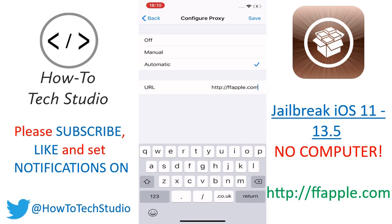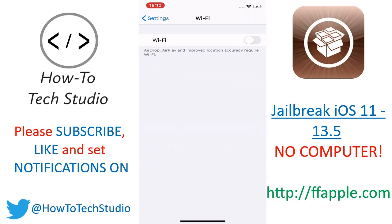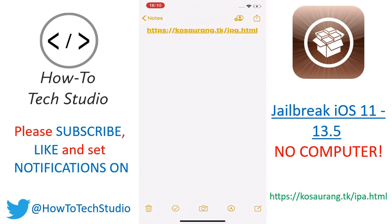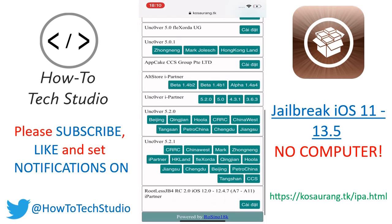Click save and then go back to Wi-Fi and then turn it off and then on again. Next step, go to the link in the description and then click on it and it will take you to this page here. This is a wonderful place where loads and loads of certificates are stored and the ffapple proxy makes these work even if they're revoked. It's a really cool trick.